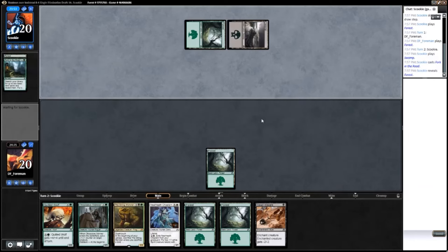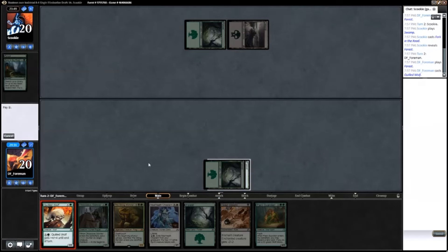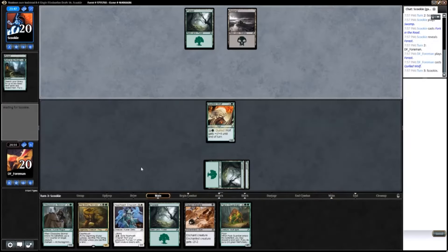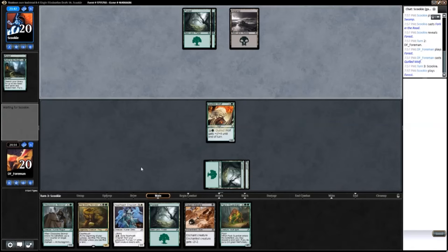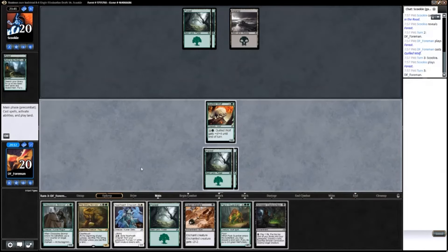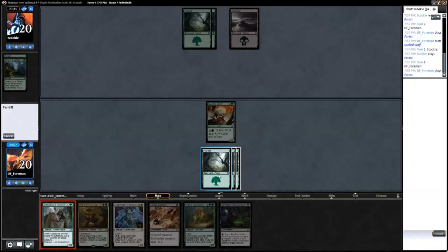I see Fork in the Road being played a lot in just every regular Delirium deck, and I'm just not sure that it's very good outside of three-color decks. I'm not sure I really want to be paying two mana to put a land in my hand — it just seems like a waste of a spell slot.